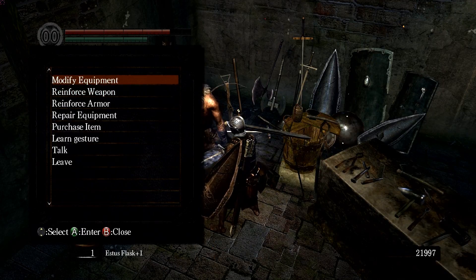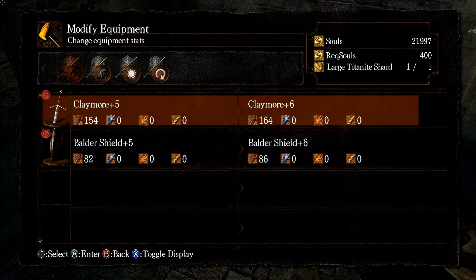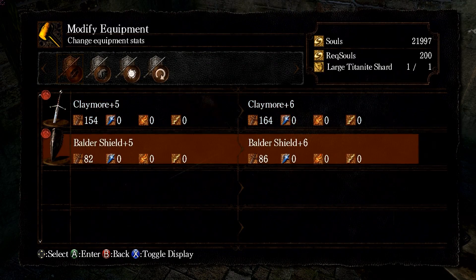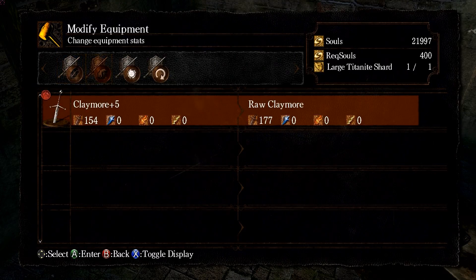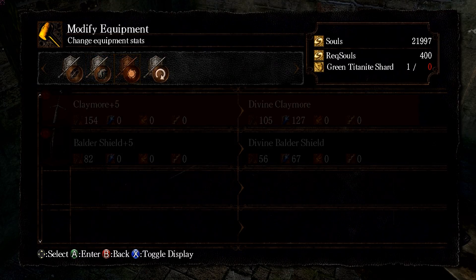It's already at plus five, so now to bring it to plus six, we go to modify equipment. Now we have the option to use our one large Titanite Shard to create our Claymore or our Balder Shield. We also have other options up here at the top based on any other Embers we've given them. We've given them the Divine Ember.